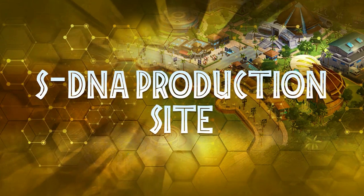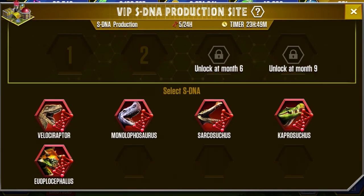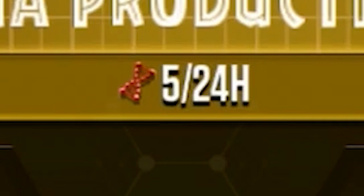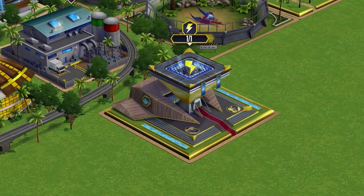The instant creation lab instantly allows you to fuse two creatures together with no mistakes. You just go to where you regularly fuse creatures and you'll be prompted whether to use it or fuse normally. That is actually really good. The super DNA production building allows you to create sDNA - just open it, place your sDNA choice in the slot, and at the top it said five super DNA every 24 hours. That is horrendously low - five - and you've already got to pay three or four months' worth to even unlock that building.